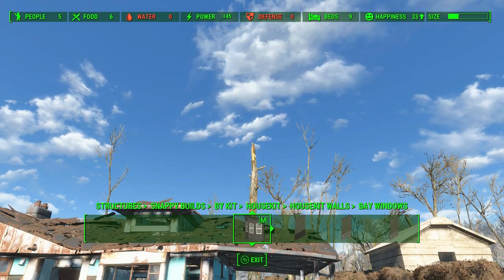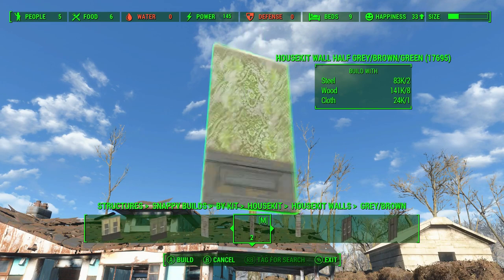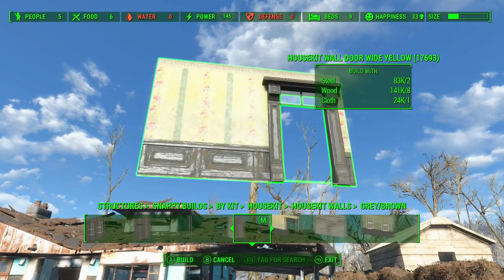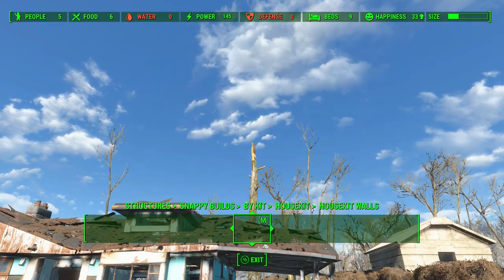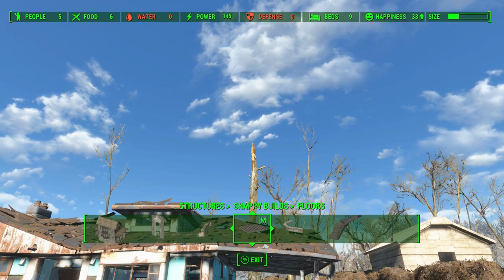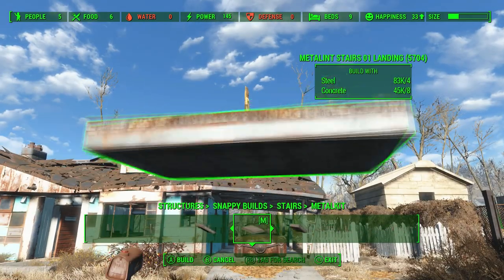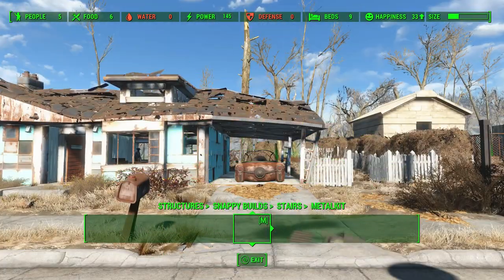Snappy House Kit pretty much defines what a building mod is. It only gives us structure items like walls, floors, roofs, railings, and wallpapers — and just so much more. There's a ton of variety.